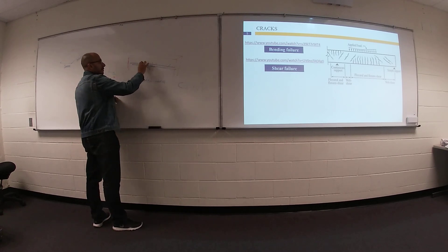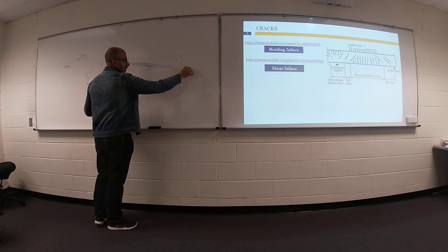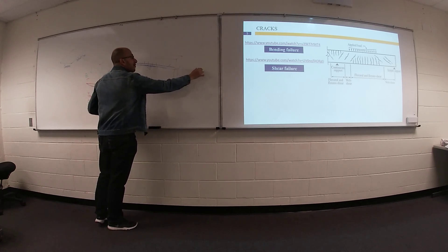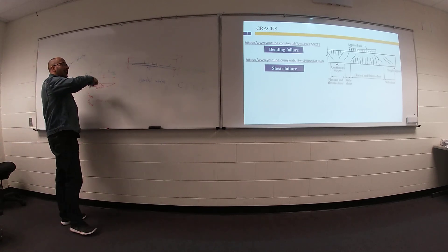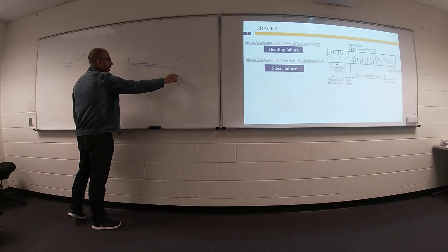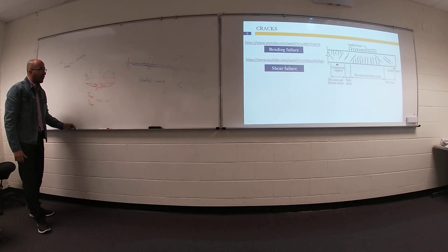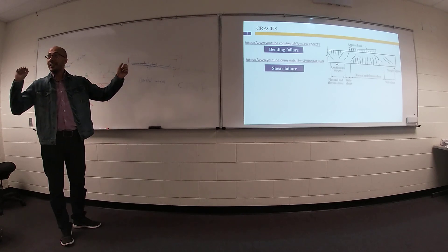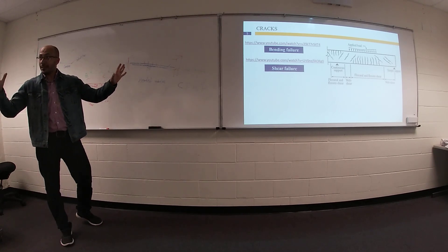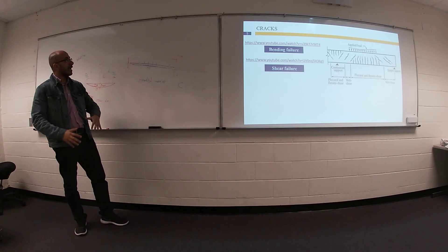We also have another issue. For a bridge, for example, you may be able to add external post-tensioning. We have many different ways to fix your structure. The other option is to remove your beam and build a new one. You can add external post-tensioning, you can add external FRP.